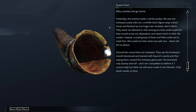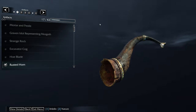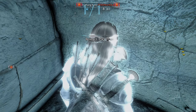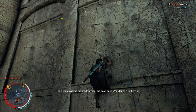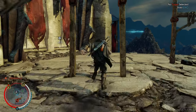Okay, Itheldyn. Itheldyn caused the emissary great pain — he promised only slavery and toil, and I am compelled to believe it. I cannot help but think we will never make it into Mordor. Only death awaits us here. Is he talking about the mouth of Sauron? Let's get this Itheldyn over here. Dear Hyl said that he saw ghosts on the dead marshes — I thought he just saw his own fear. The sweetness dead, the shadow men, the dead ones. Mordor calls to them all.